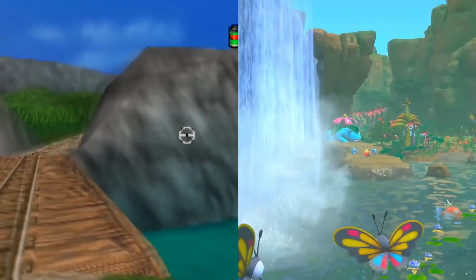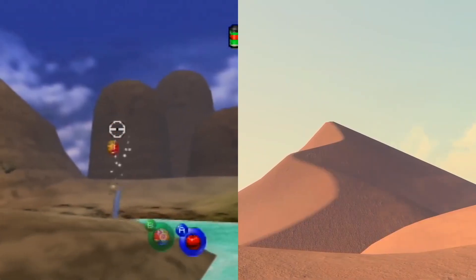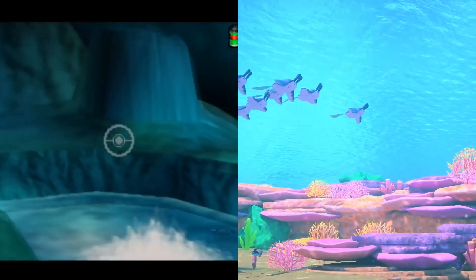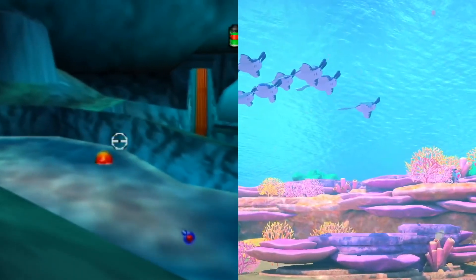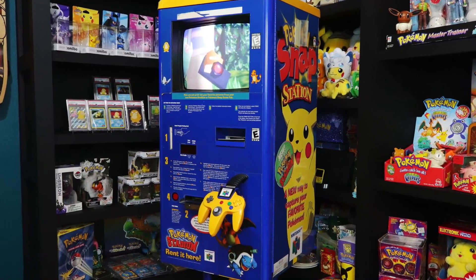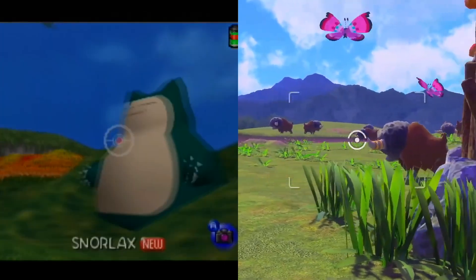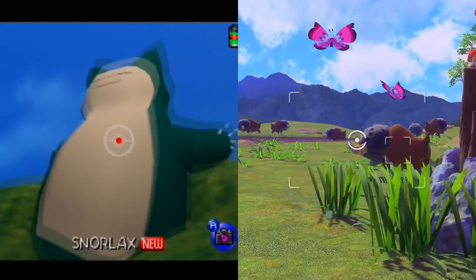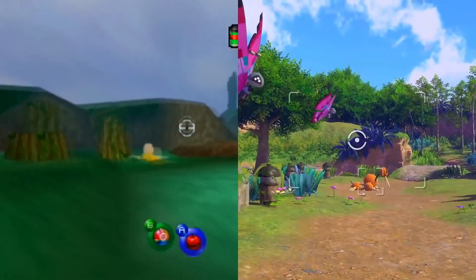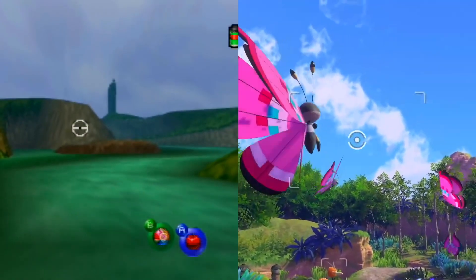Now one big difference between the game coming out in 1999 compared to 2021 is that we now have social media and ways to share our pictures easily. Back in the 90s, you literally had to walk into the store and go to a little Pokemon Snap kiosk and print out your pictures. Nowadays, you can just instantly upload them to Twitter or Facebook, which is really awesome. I think when new Pokemon Snap comes out, we're going to be seeing a lot of memes and funny pictures online, and I cannot wait for that. I think it might take over social media the same way Animal Crossing: New Horizons did just last year.